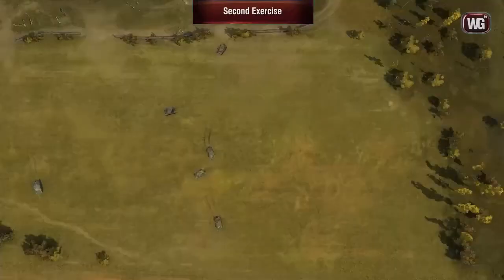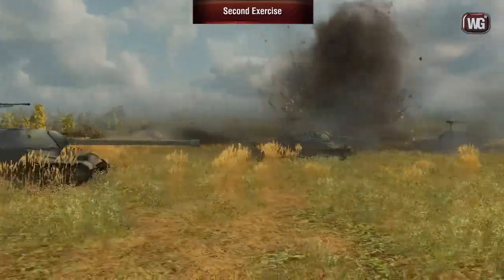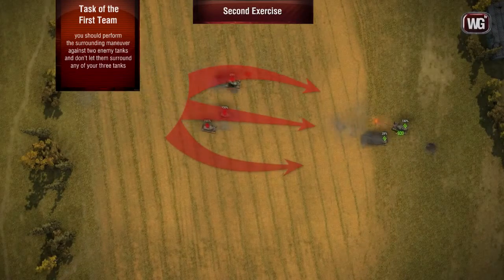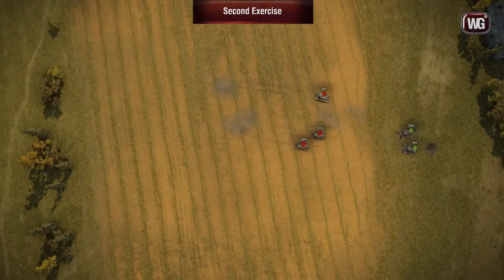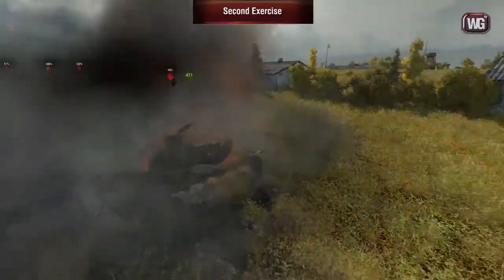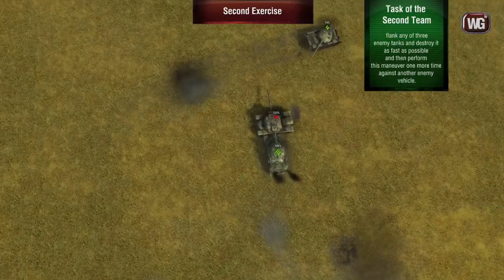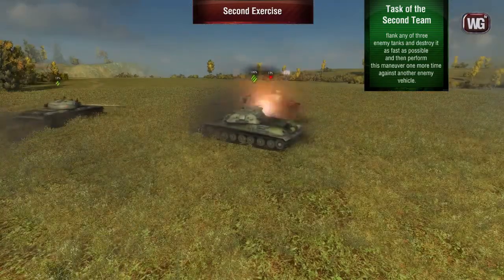In the second part of this exercise, you'll be splitting the groups into matchups of three versus two. The task remains the same — players should perform a counterattack. Tanks of the bigger group should surround the counterattacking teams, and not let a couple of enemies surround any of the three battle vehicles. Two tanks should clinch counterattacking enemies whilst the rest of the team flanks them and gets to their rears. At the same time, a couple of tanks should try to flank one of the three tanks and destroy it from the sides as fast as possible, then perform such maneuvers again with the next tank.